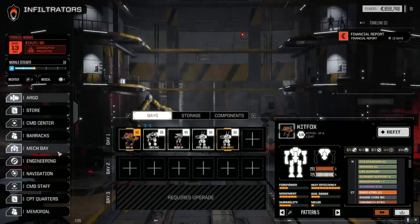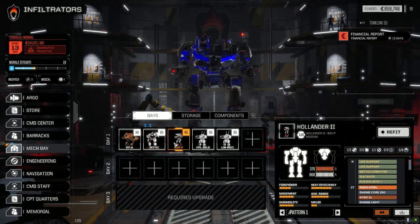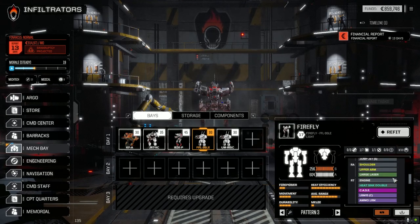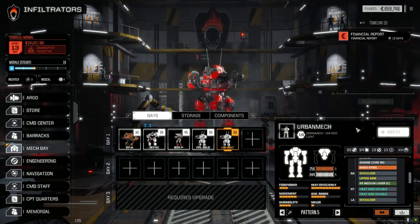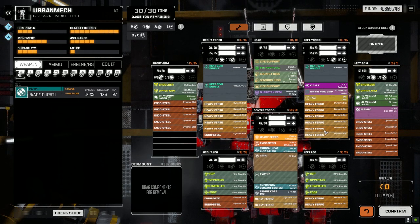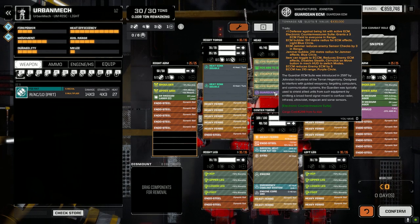Let's quickly look at the mech bays because I did a couple of tweaks to get our mechs back up and running. The Kit Fox I kept the same. The Jenner's back up and running properly. For the Urban Mech, I pulled the jump jets off and added a Guardian ECM.